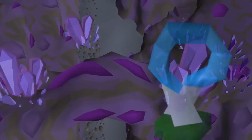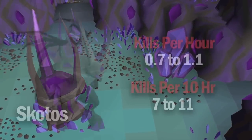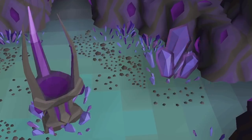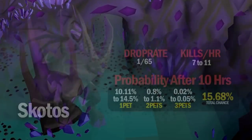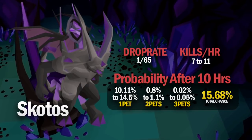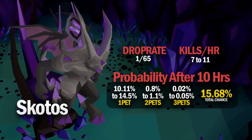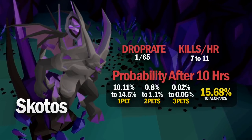The next one on this list is Skotizo, and I've calculated this based on 1.1 Skotizo kills per hour, which is being pretty conservative considering sometimes you can get a full totem in under half an hour. If you'd like to learn how to farm your Skotizo totems, I've put a link to that video in the description. If you were to do 1.1 Skotizo kills per hour — making 11 in 10 hours — you'd have a 15.68% chance of landing the Skotizo pet. I wouldn't really suggest going out of your way just to get the Skotizo pet, as in terms of XP and efficiency it isn't really worth your time.